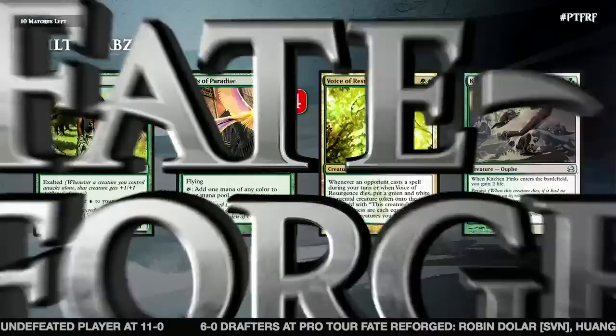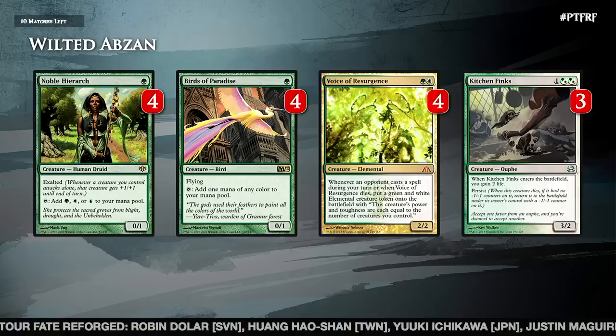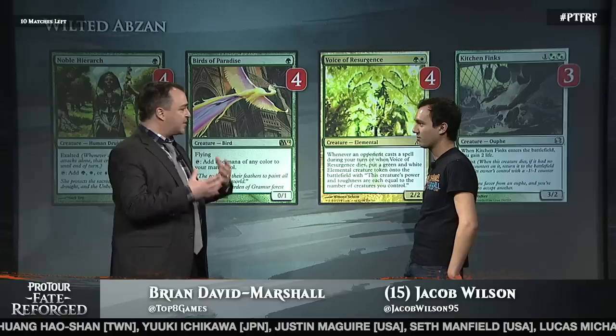So you come to this tournament, and I got to tell you, I see a lot of cards that still look a little similar. Start over here with the Noble Hierarch for me. Haven't we seen all this before, Jacob? Yeah, all these cards were in my Birthing Pod deck last year, and it turns out they're still pretty good. What is it about playing cards like Noble Hierarch and Birds and even Voice of Resurgence and Kitchen Finks that appeals to you so much?